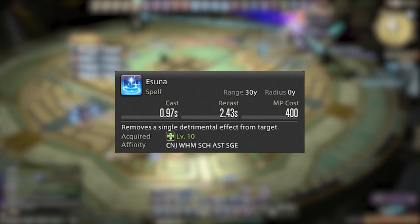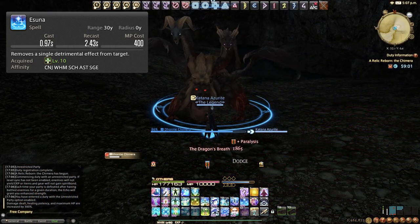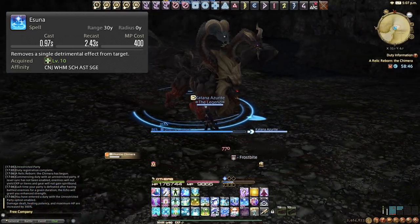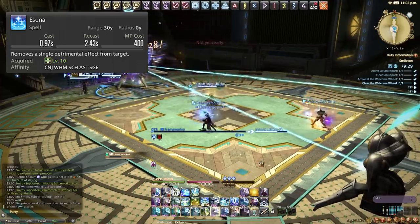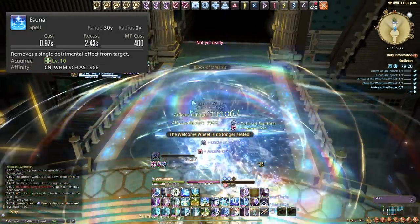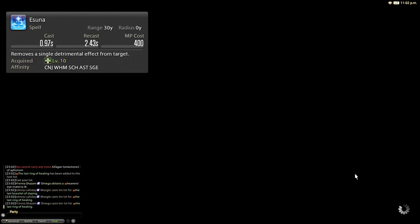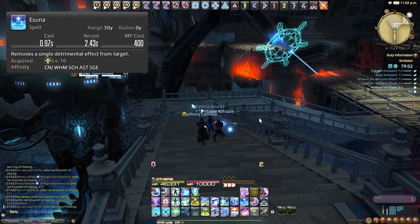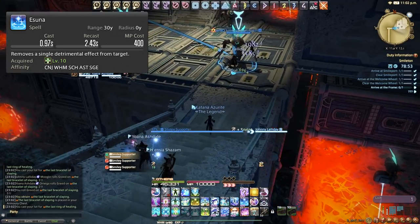Esuna cleanses a single detrimental effect on a target. You can tell a debuff can be cleansed by a white line either above or inside it. In most cases it is always very important to cleanse these debuffs. Some are dooms — a DOT that insta-kills when it reaches zero — so cleansing those is critical. Others are movement-impaired debuffs like paralyzes and sleeps, which cost your whole party DPS if not cleansed. Cleansing takes priority over DPS spells — it's more DPS overall to do it.